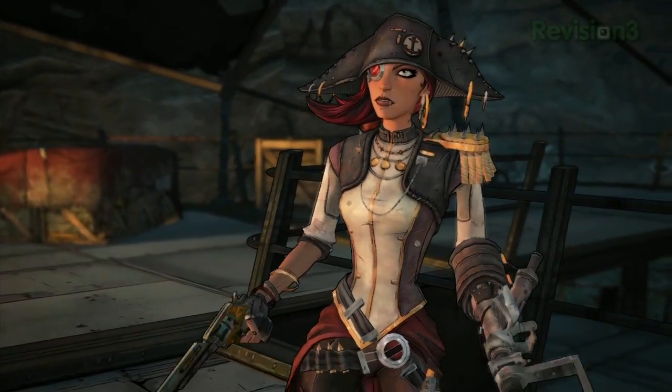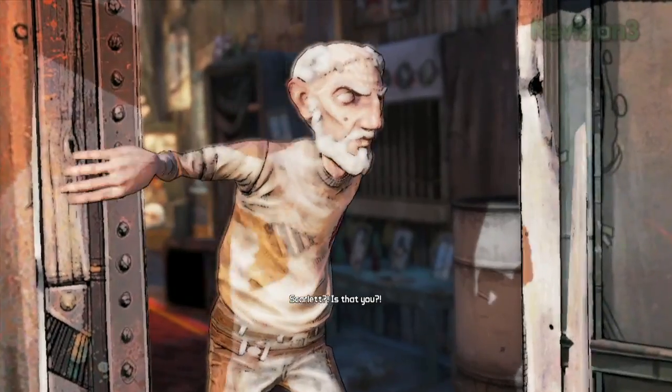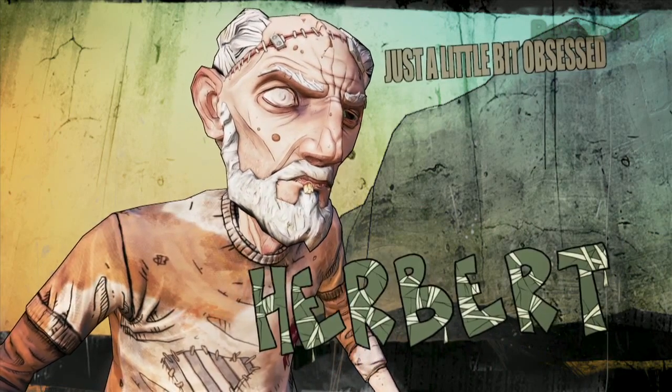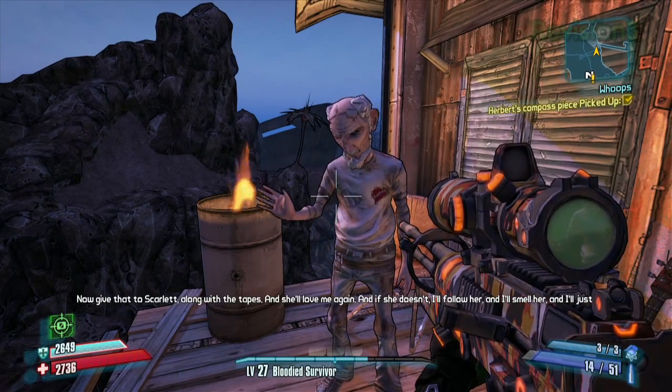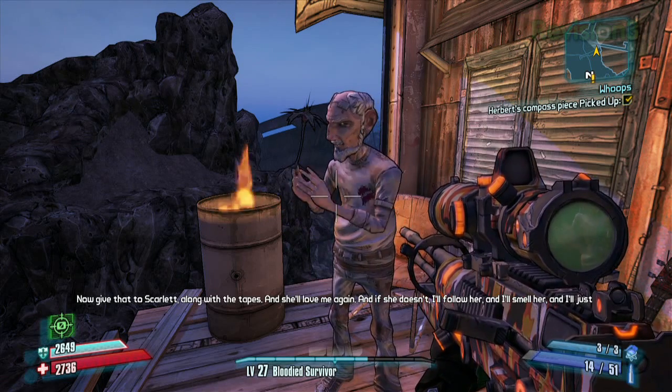The two of you end up working together to track down the treasure while occasionally seeking out the help of others. Most notably Herbert, a delirious old guy who's hopelessly in love with Scarlet. "Now give that to Scarlet, along with the tapes, and she'll love me again."